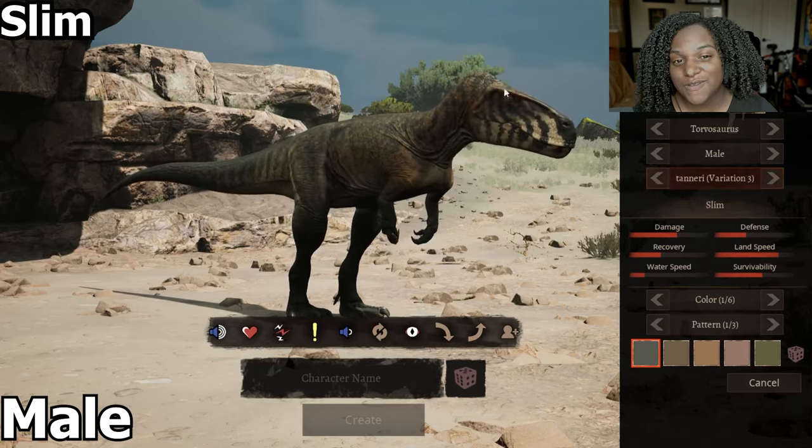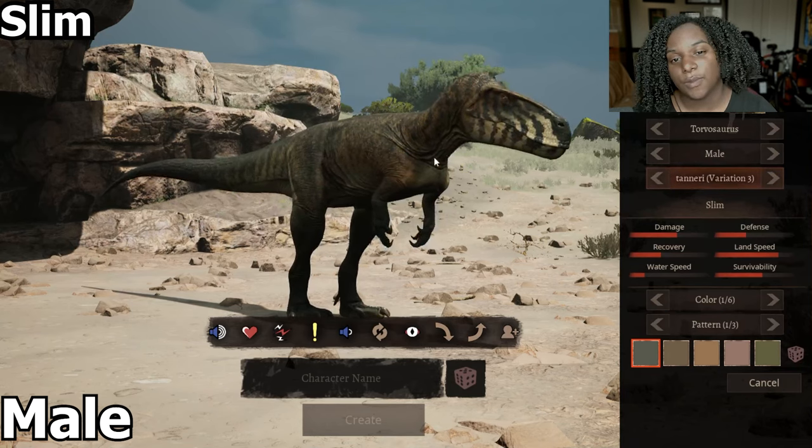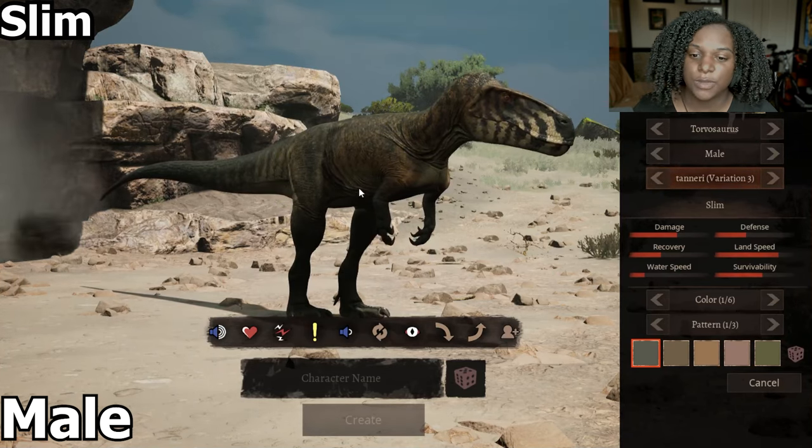Then we have Slim. You can see the head is definitely smaller, which makes it look a little bit longer as well. We've got a smaller neck, less muscle on the tail, and the stomach and chest is a little bit smaller as well.